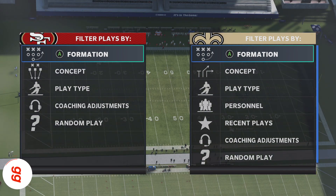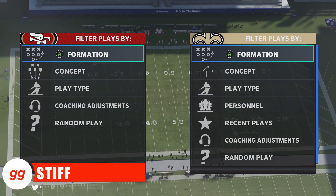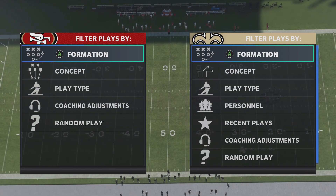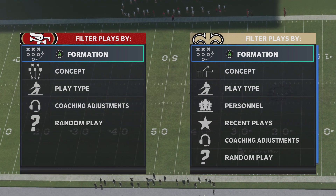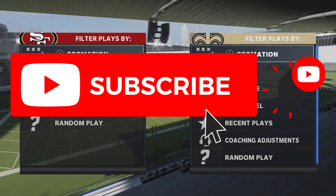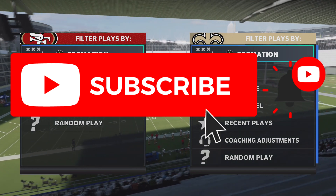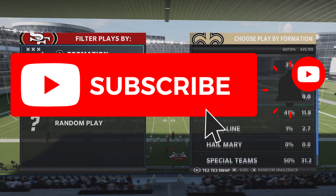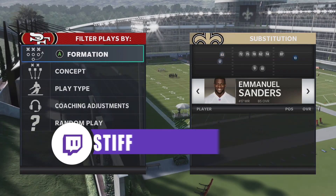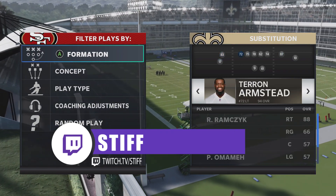What is going on everybody, Stiff here with another video on huddle.gg. In this video I'm going to go over a unique pass blocking ability that works really well against the double or nothing bogo meta. If this is your first time checking out this channel, please consider hitting that subscribe button along with that notification bell. Also please check out my Twitch channel at twitch.tv/stiff.